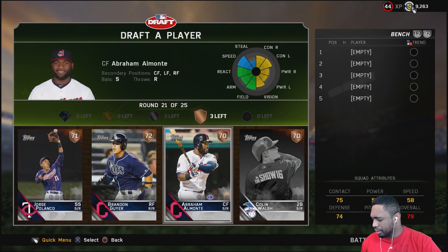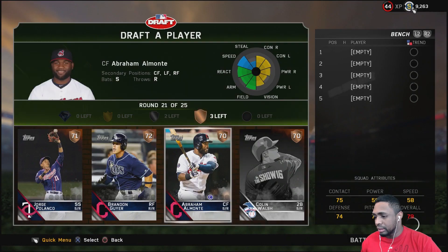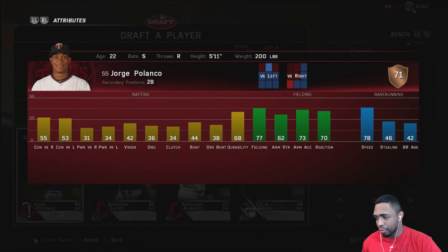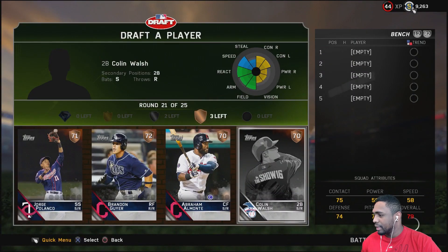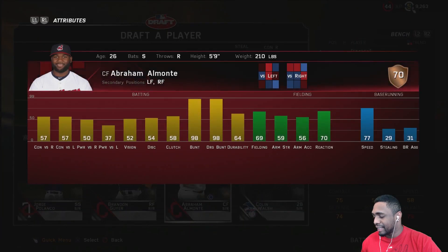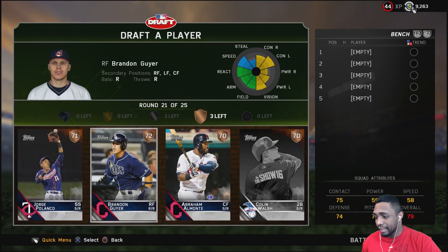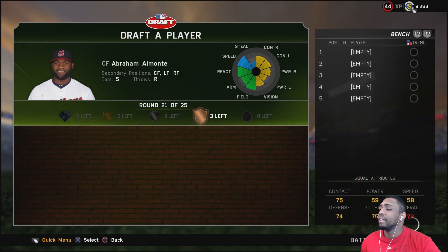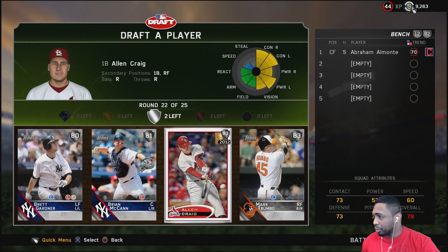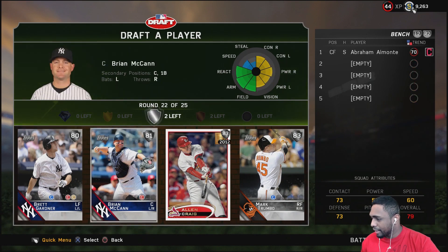Switch hitter, switch hitter, switch-hitting second baseman — this is the toughest round I've had so far. Nobody has speed above 78. None of these guys really offer anything, so I'm just gonna take Abraham Almonte as a switch hitter — that's pretty much why.